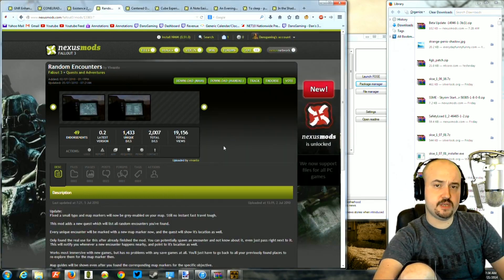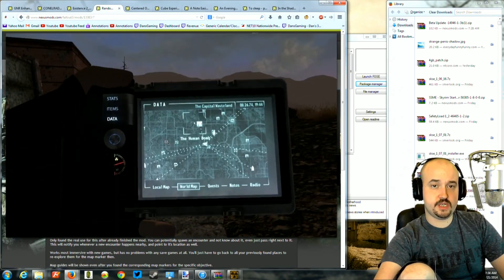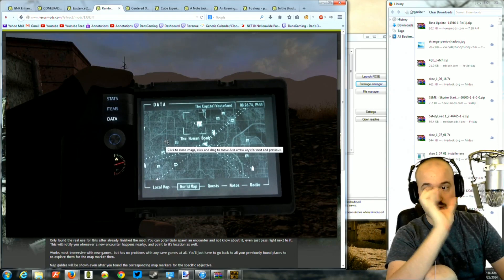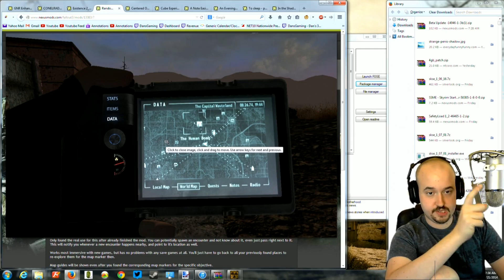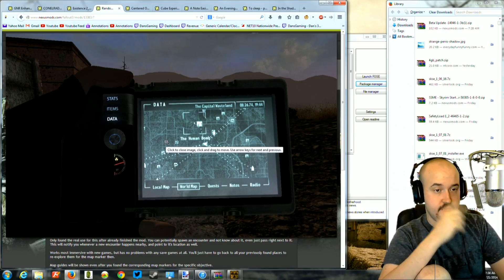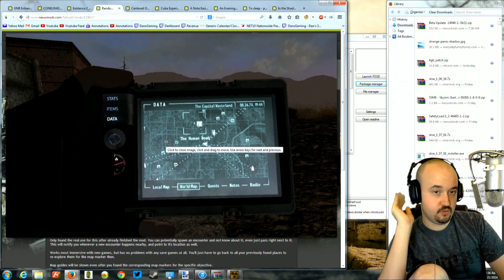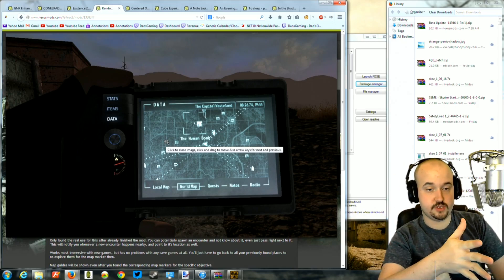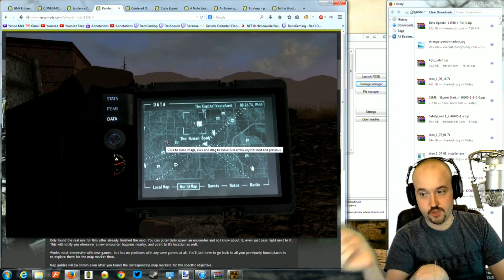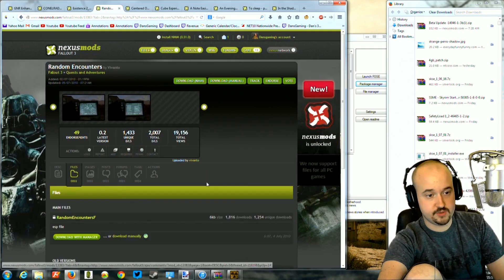The next mod is called Random Encounters. What this does is when a random encounter spawns in the game, it alerts you by making a quest objective pop up with the name of the encounter. Sometimes encounters only happen once in a game, and if you're not paying attention it can spawn anywhere around you and you could completely walk past it without noticing. This mod just helps you notice that a random encounter has spawned and where to look for it. It's a very nice little mod — I like it, and I haven't had any problems with it in the game I've been playing.